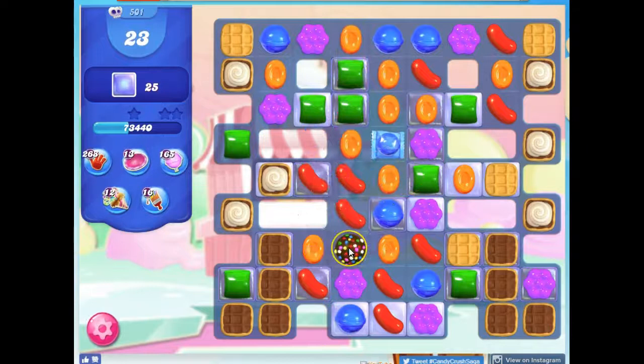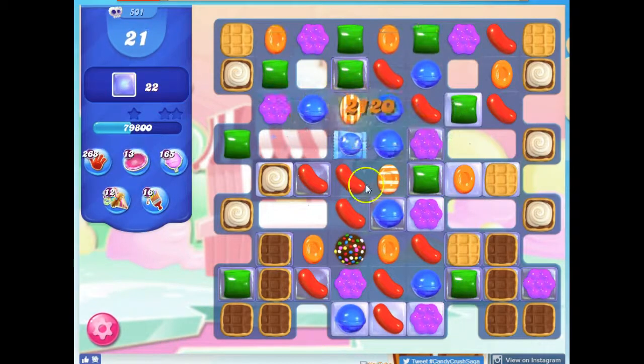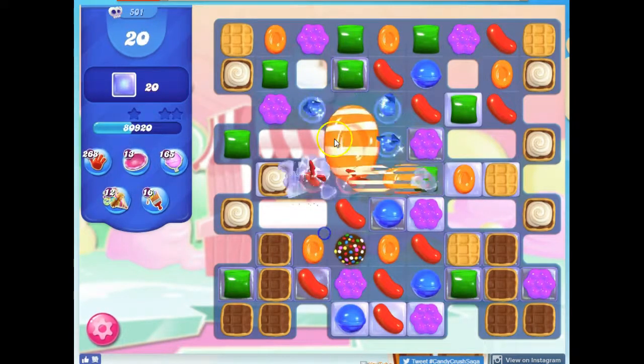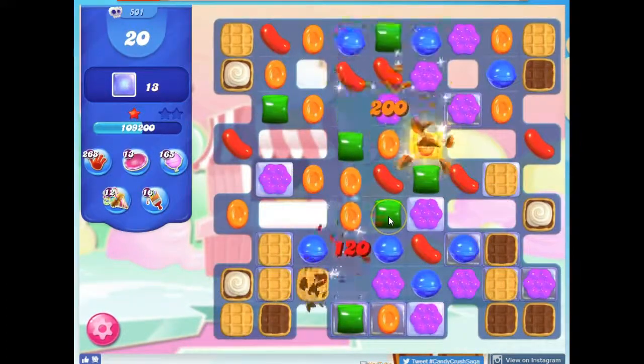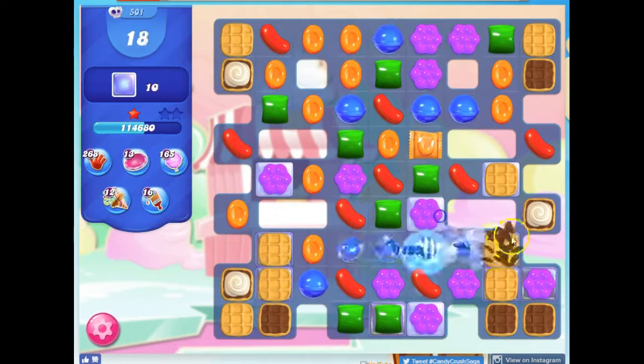Now you can see all those waffles are coming down. Color bombs are so helpful to get on this board. If I can set it off with another special, that would be excellent. I might just go ahead and take out the most prevalent color here. If I do this, it'll automatically remove this and take out the most prevalent color. That still takes out a color, which concentrates everything down, but we can see that this creates strong congestion here.